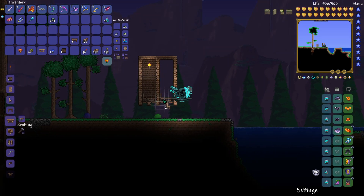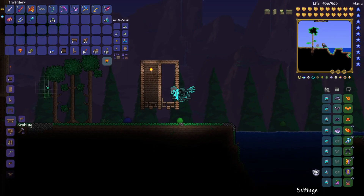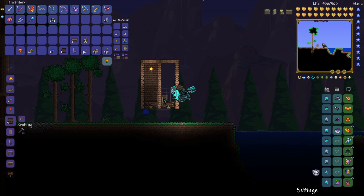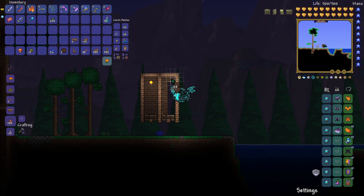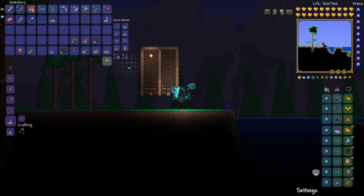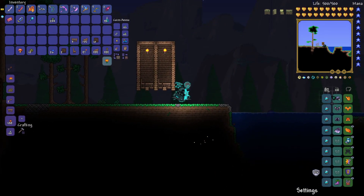Craft your workbench, then grab a chair — we have one already. Put them in place. Then craft some walls; it can be any type of wall, it really doesn't matter for this build. Fill in all the interior walls just like so.